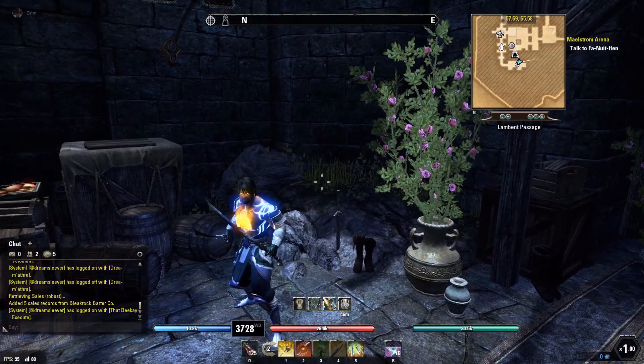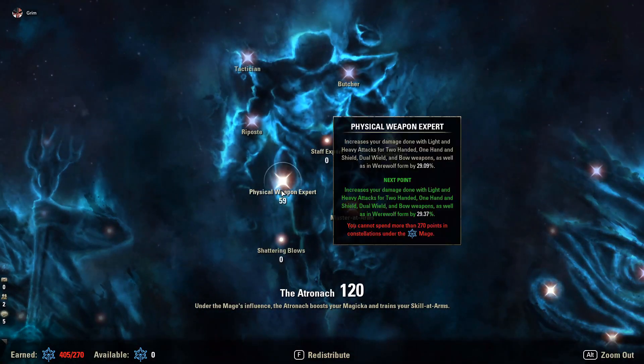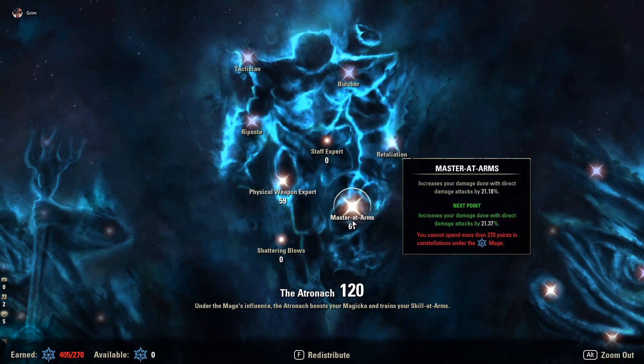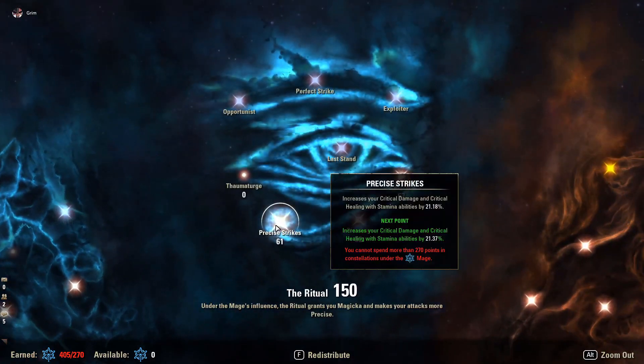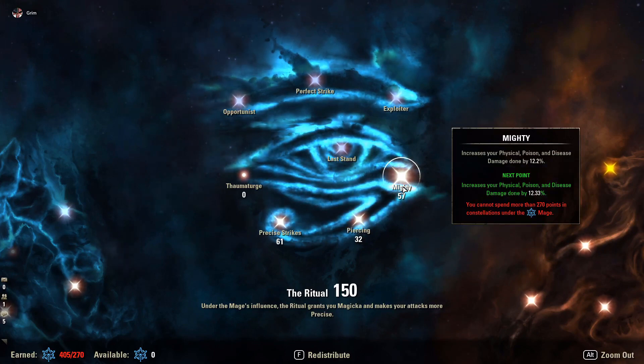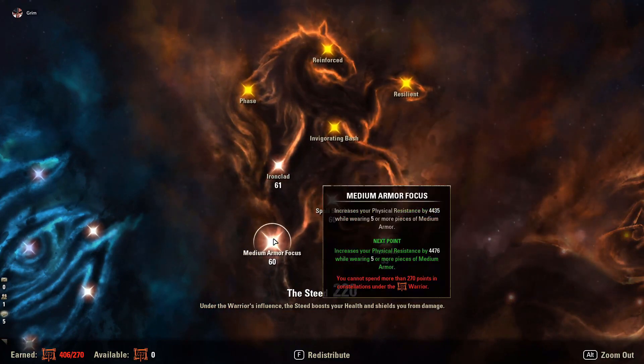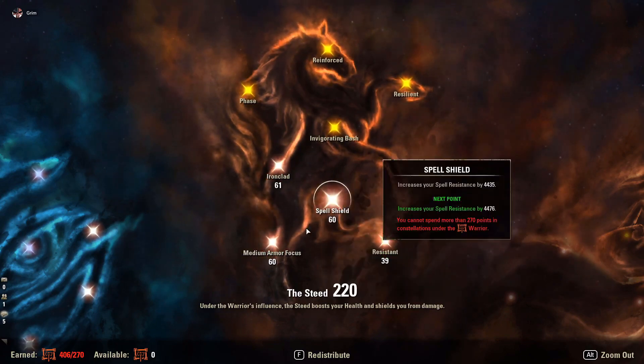Now for Champion Points: In the Apprentice tree we have nothing. In Physical Weapon Expert we have 59 points for an extra 29% on light and heavy attacks — light attack weaving between Jabs is important for sustain. Mastered Arms gives 61% additional direct damage, covering everything we do including Biting Jabs. Precise Strikes has 61 points for a 21% increase to critical damage and critical healing. Piercing gets 32 points for an extra 2,800 physical penetration. Mighty has 57 points for a 12% additional physical damage increase.